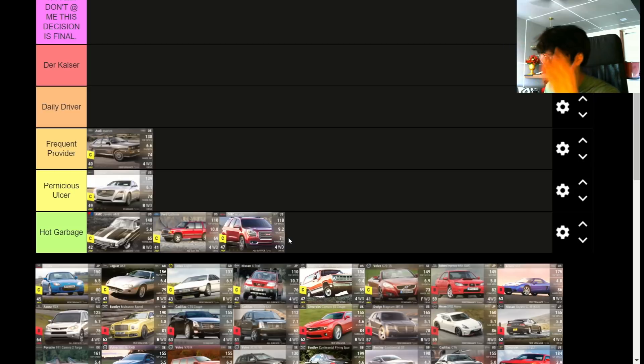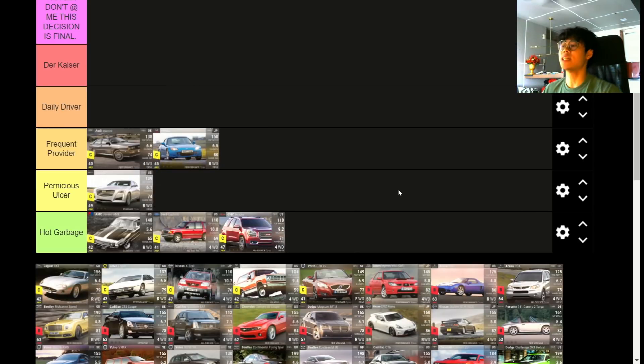The Honda S2000 — pretty interesting. It handles quite well at 80 handling, and the MRA is actually strong at 81.79 for a Japanese car. But what really brings the Honda down is the 0-to-60 of 6.5 — that's only 0.1 difference from the Audi Quattro and even slower than the CTS. Very disgraceful 0-to-60 on the Honda.